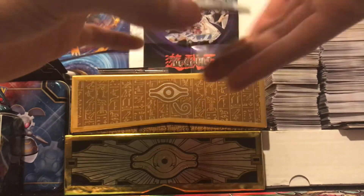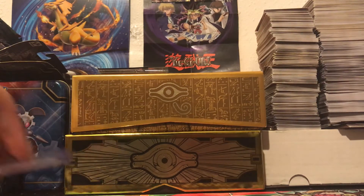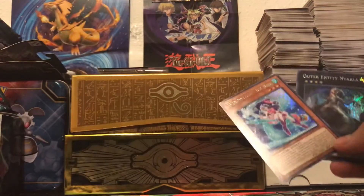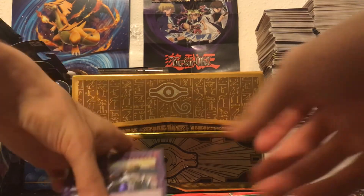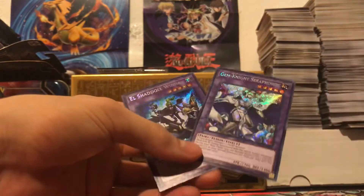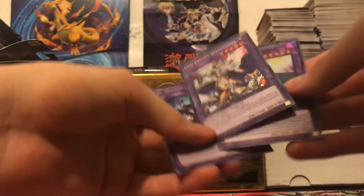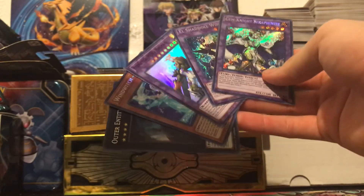Alright guys, so that winds up my opening. As for my pulls — basically for the first two packs, got Outer Entity Nyarla, Ice Bell. Got a Magma Neos, which is pretty nice. And Seraphonite and Windu. So yeah guys, leave a like if you enjoyed this video, comment what you'd like to see me open in the future, and subscribe for more. As always, keep making those awesome pulls. Rocky out.